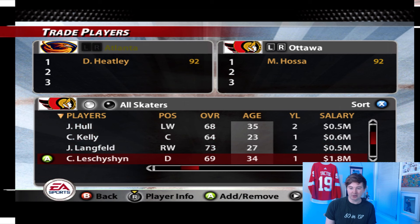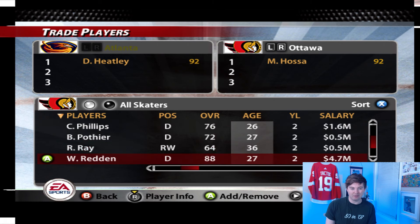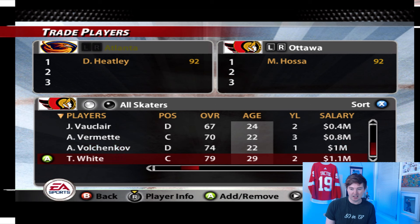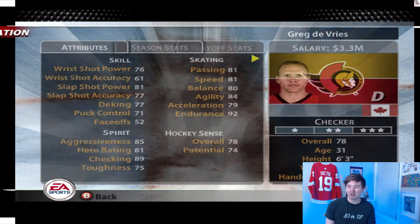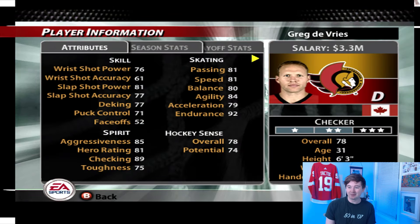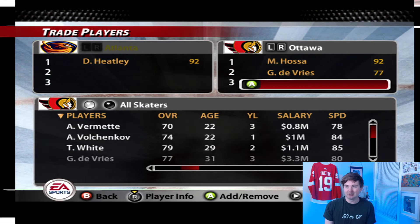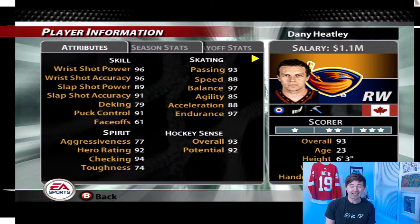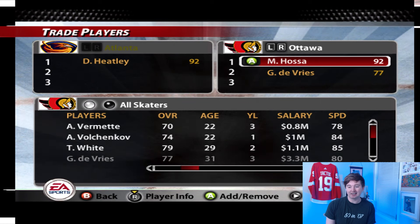As I mentioned, with Hossa the Thrashers also got Greg DeVries. And there he is — Greg DeVries, 77 overall, 31 years old, making 3.3 million as a 77 overall guy. Quick look at him — yeah, 78 overall, looks to be a pretty average bottom-pairing defenseman. I don't remember too much about this guy, which looking at his Hockey Reference page makes sense. He started playing in the NHL shortly after I was born, but he had a pretty good career — almost 900 games played. So the Thrashers get Marian Hossa and Greg DeVries for Danny Heatley. Same range as Hossa, just two years younger, so I feel like the Senators probably say yes to this trade.